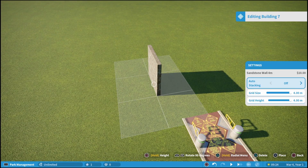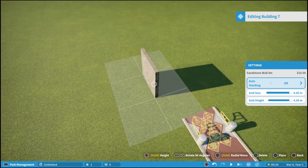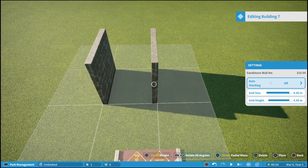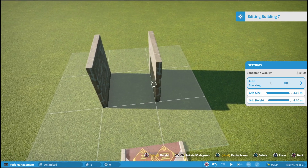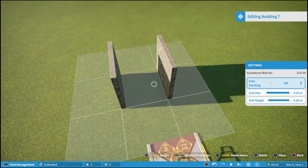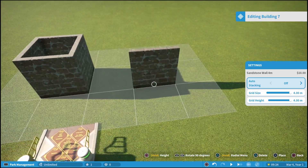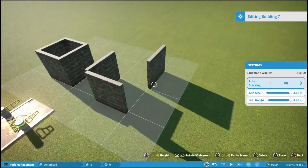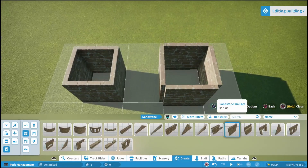We're going to go ahead and place this — and there you can see there's our grid. Typically when you're building you're going to want to place all of your pieces within the same grid. You can see right here it's in the same grid, but we can move it over if we want. Generally you're going to want to do it within the same grid, so we'll place it there — a nice little square right there. Now let me show you why you want to place them inside the same grid.